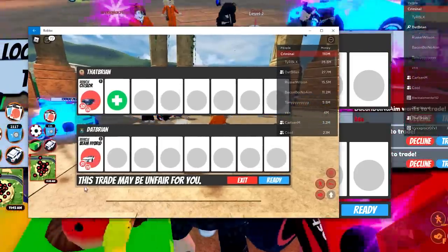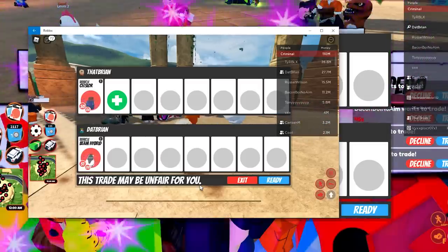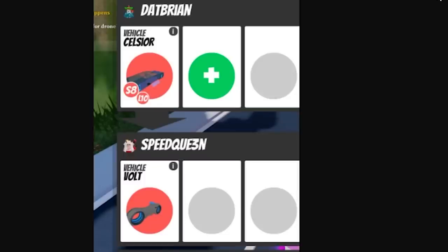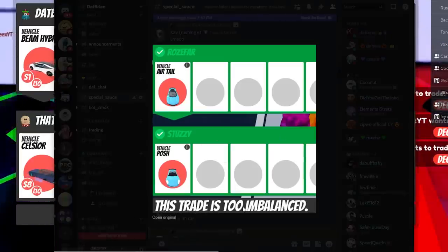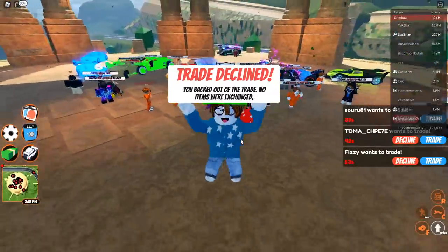On the other end, if it says 'this trade may be unfair for you,' that means you're sort of overpaying. I completely disagree — I don't think a Celsius is overpaying for the Beam Hybrid, since the Beam Hybrid is the rarest vehicle. Some trade deals the system suggests don't make sense, like Celsius for a Volt Bike — the Volt Bike is non-limited at one million dollars while the Celsius is limited. Luckily, Cimo says he will make trade restrictions much less strict so you can trade for what you believe is fair.